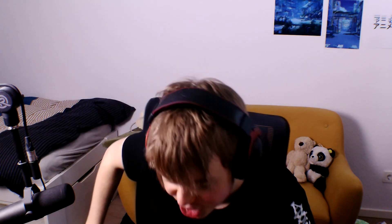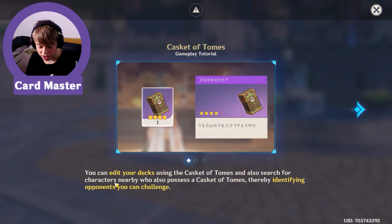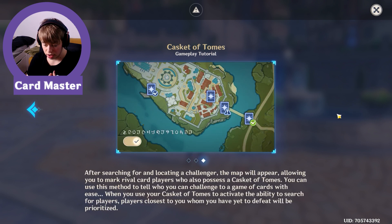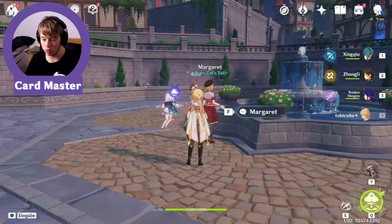You can edit your decks using a Casket of Tomes and also search for characters nearby who also possess a Casket of Tomes, identifying opponents you can challenge. Simply open the deck menu using the Casket of Tomes before selecting the deck to edit it. Okay, we will search for challenges but first we're gonna look at the deck.